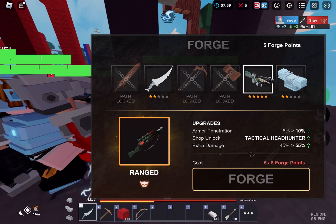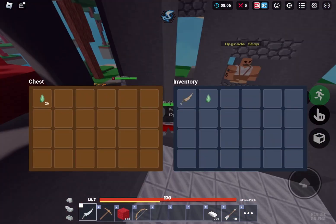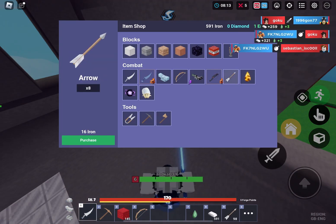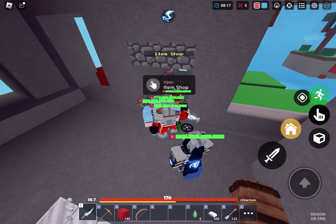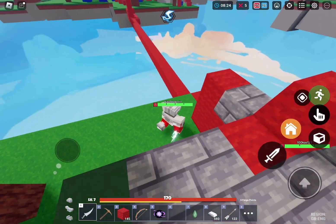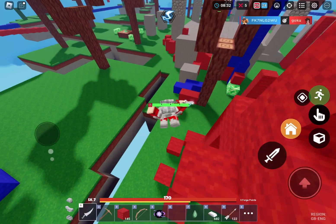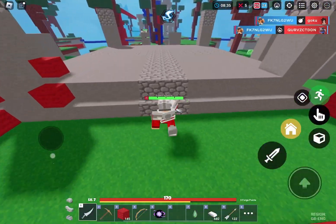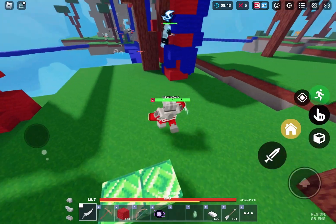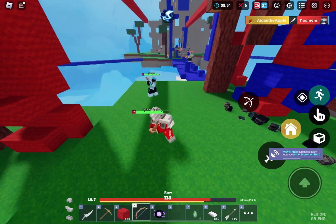We have 26 M's — oh my god. The next thing we forge costs 3 more, so it's 27. We have 27 now! But we couldn't get it anyway because we have to forge it, and we don't have enough forge points right now. I'm just gonna try bow-ing people because that is fun, and I can practice my aim before I get the Tactical Headhunter. I know it's a Tactical Crossbow, but you keep it when you die. Do you keep the Tactical Headhunter when you die? That's OP! Cross the bridge — I need my mastery points. You're dead. I should've got more mastery points for that.